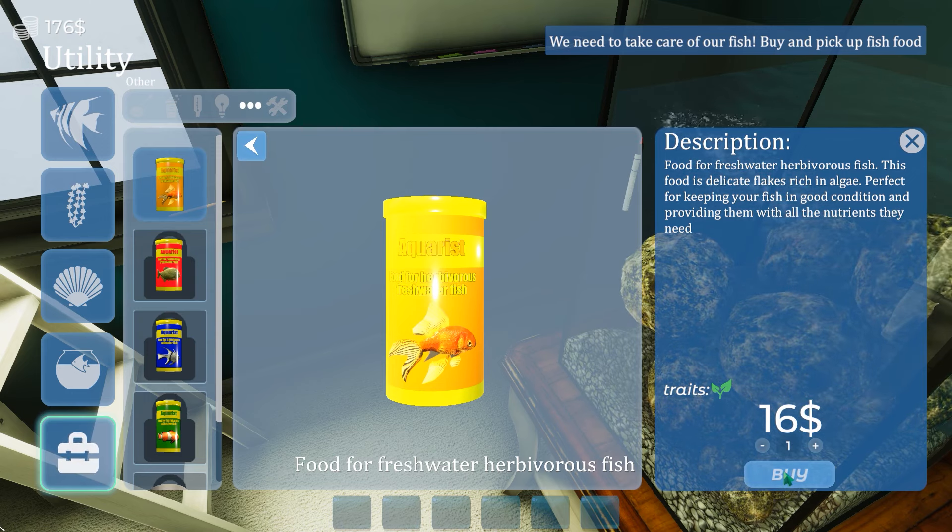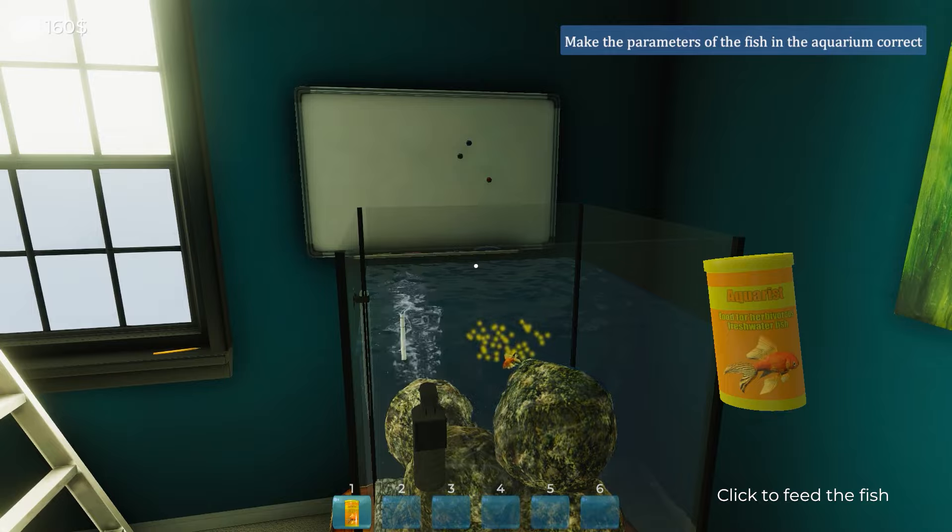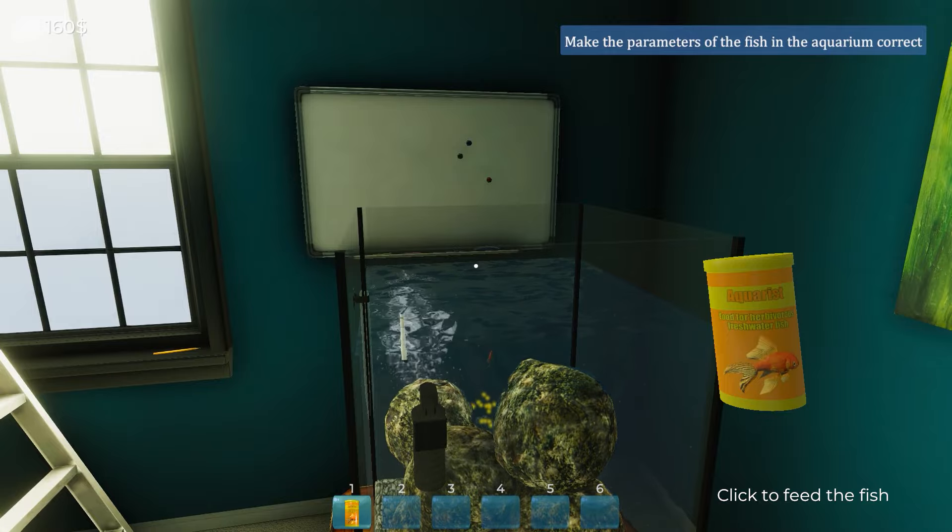It was actually more expensive for the food than it was for the fish. This seems like a losing proposition. So it costs me more money to buy food for the fish than it does to actually buy the fish. Surely it would be better just to let the fish die and get a new one — that's more economically viable. Food for the fish. There you go.